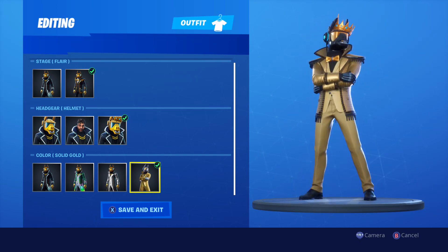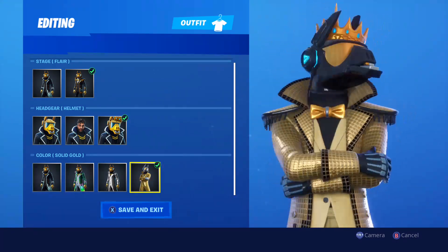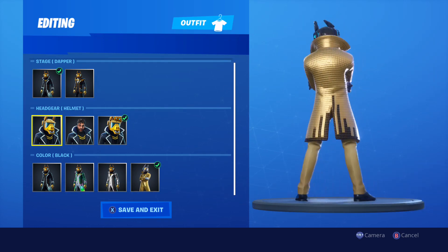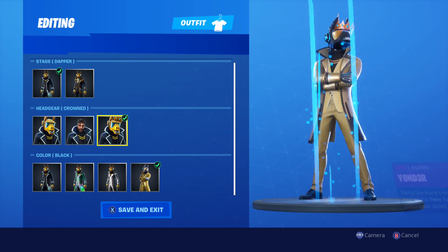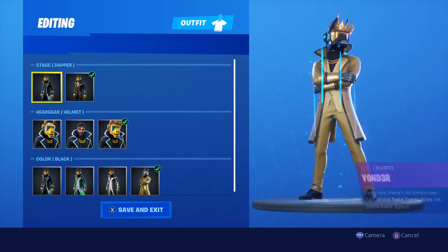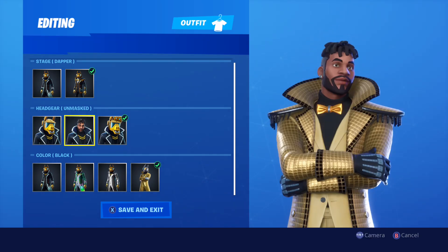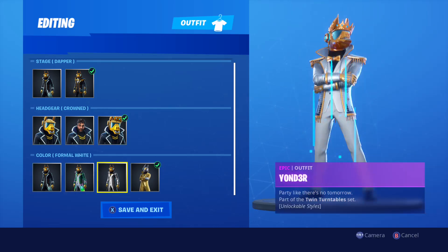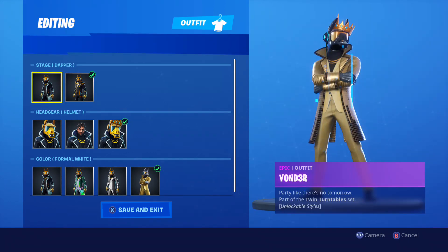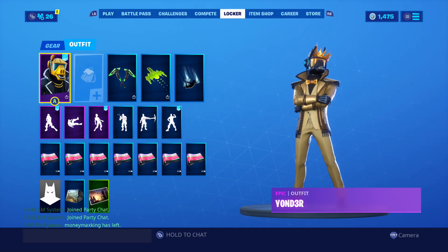Let's go — Yonder Solid Gold, that's one of the best skins in the game, that's so fire! So I'm going to show you the dapper outfit: long jacket, unmasked, and crown. That's the dapper jacket. Then the flare — the smaller jacket — you got masked, unmasked, and crown. The solid gold with the crown, which you unlock at tier 99, and then the flare jacket — you can't beat it, that's so fire.